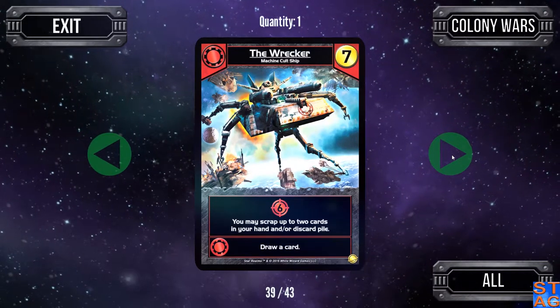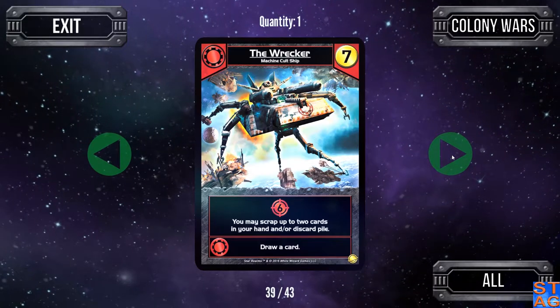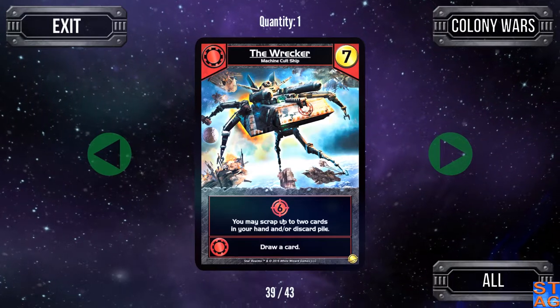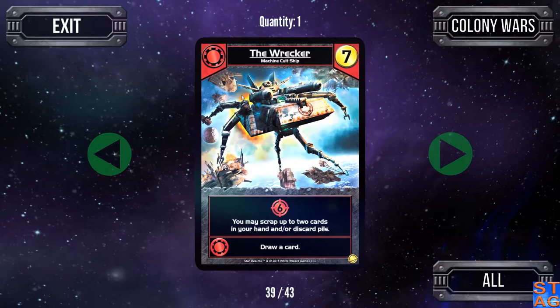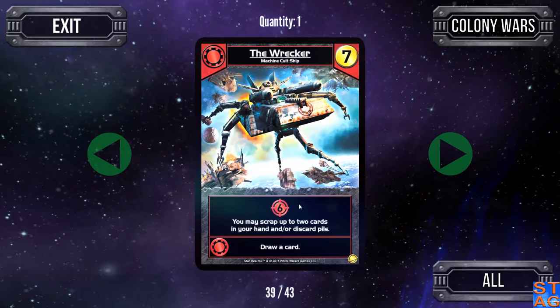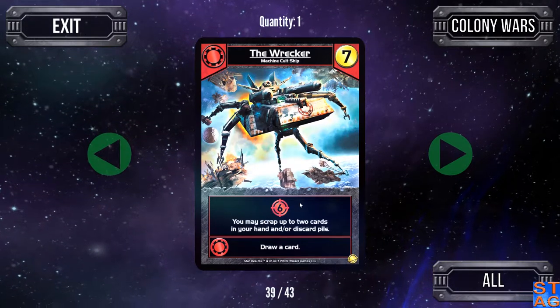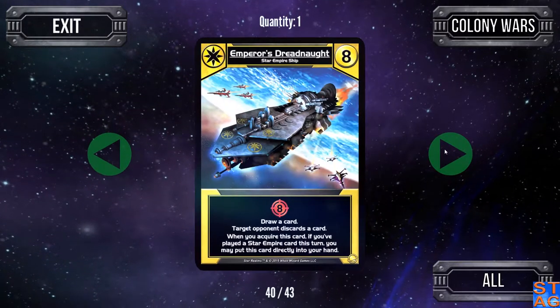The Wrecker is a Machine Cult ship that lets you scrap up to two cards in your hand or discard pile. The ally ability lets you draw up, and it gives you six attack for seven trade. There was a card in the promo deck called the Ark that does something very similar — lets you scrap up to two cards in your hand or discard pile, but the Ark actually lets you redraw, where the Wrecker does not.